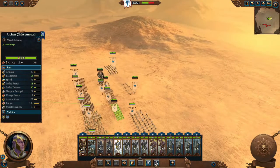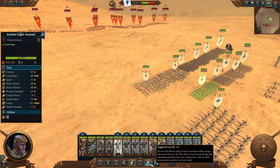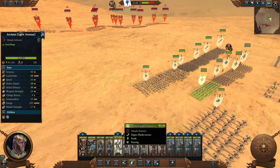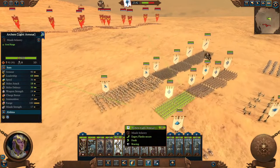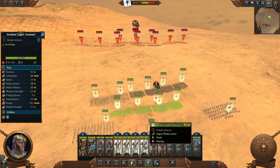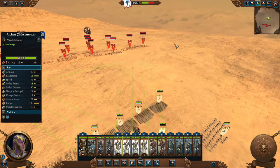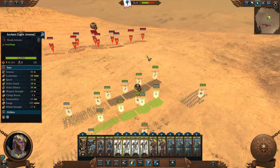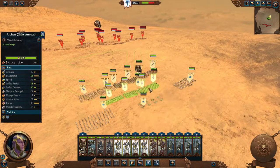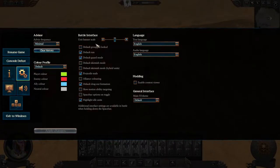Archer and missile units have two extra buttons. The first is Fire at Will. By default it's enabled — when enabled, units will shoot at any enemy that comes within their range. The red color arrow means it's disabled; silver means enabled. You'd want to disable Fire at Will when fighting a large battle where you don't want to waste ammo, saving it to snipe key targets instead.